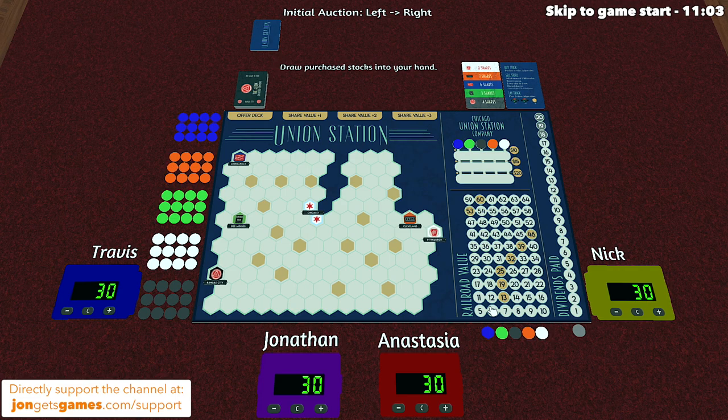When stocks are purchased, we take them from up here and then the share value is going to increase. The price to buy that stock is going to be the value printed over here — so if the blue token was here, it would cost 14 to buy one of its stock. In addition to purchasing stock, players can lay track. If you put track down, you have to start next to Chicago and then you can work your way out. Whenever you place a token onto one of these golden spots or destination cities, that is also going to increase the stock value for that company.